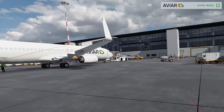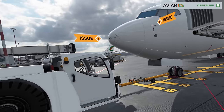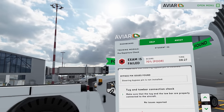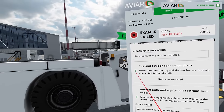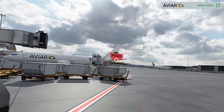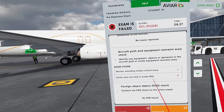This all looks good to me — technically could be back a little further but that's all right. I'm not seeing anything on the ground. I'm pretty happy with the whole ramp. They're ready to push out, bypass pin is installed, all good to go. We did our FOD check — let's hit finish exam. The exam is 70 percent — wow. What did we miss? Tug and tow bar connection check — no issues reported there. Dolly with yield inside equipment restraint area — I saw it but wasn't sure if that was checkable. No FOD found.